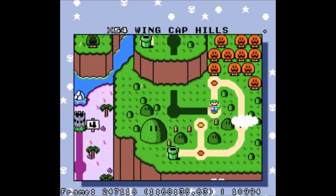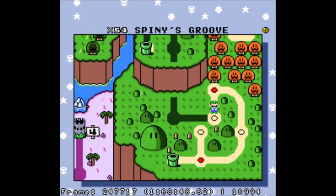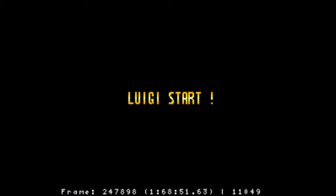Hey guys, what's going on? Let's play Super Mario 64! Well, I mean, the Princess Rescue 2! Where apparently we have to wing cap it up. We also gotta keep our eyes on a Switch Palace that we don't have yet — we'll be back for that. Let's do this.